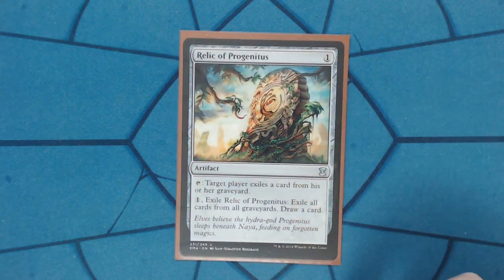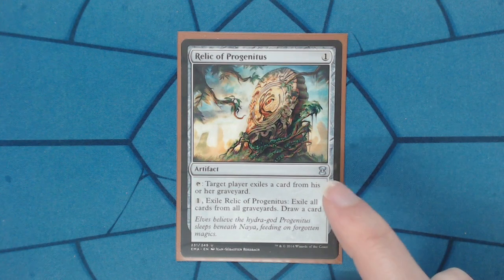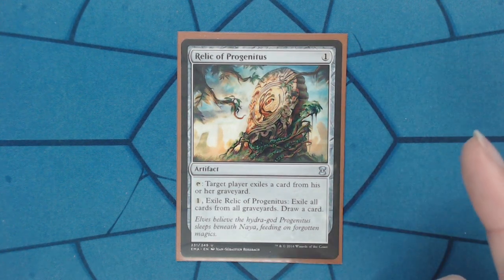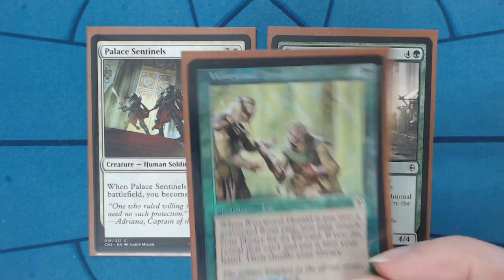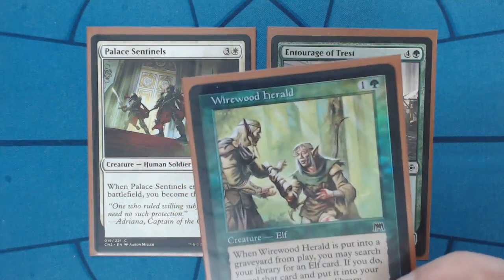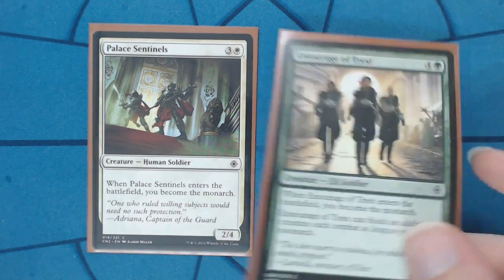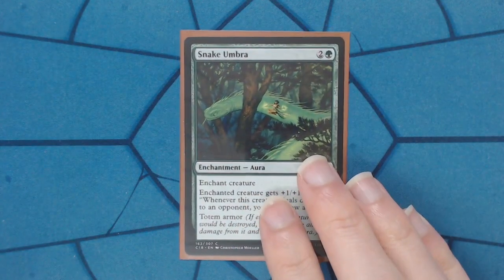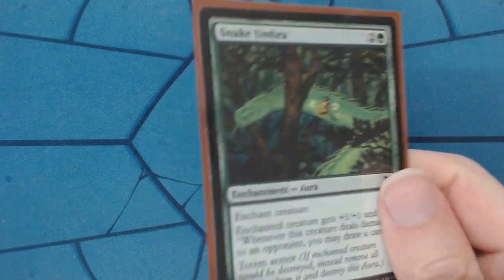We have a few draw cards. Relic of Progenitus is just another Tormod's Crypt but hits everyone's grave — and you also draw a card. We have the two Monarch cards I can run in these colors: always useful, and it's additional value with Wirewood Herald since this is an elf. Pal Sentinels gives you Monarch — really, really great cards. Snake Umbra — love this card to death. It's protection for my commander and since he has trample, some damage is going to go through so I can use it as a repeatable draw. And I can tutor for this, which is really nice.